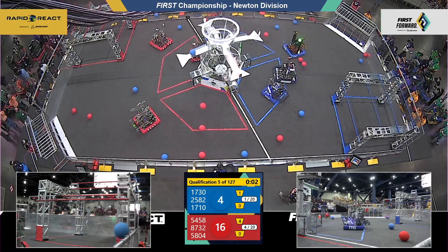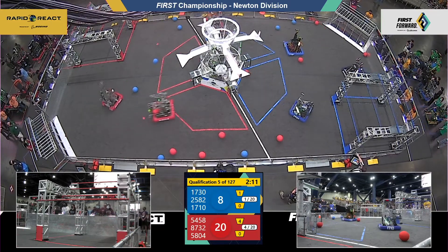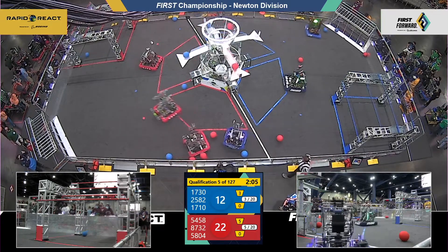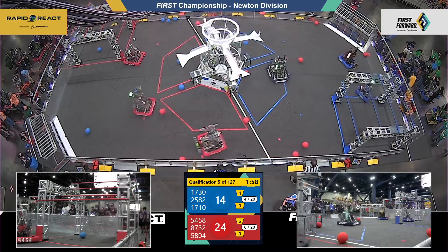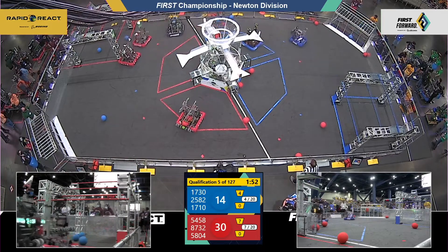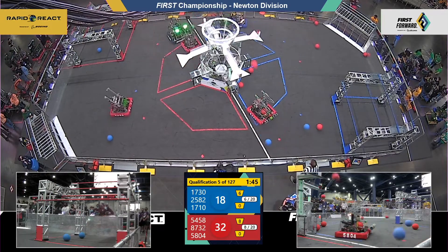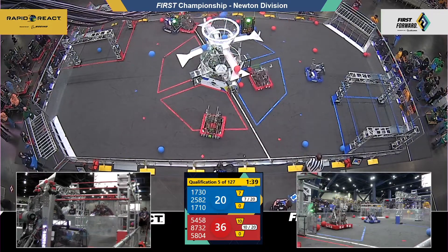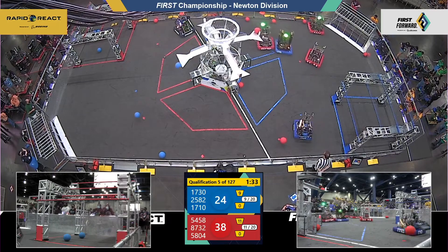Blue alliance adds one more thanks to 1730, the Durga bot — by the way, that robot is named after the team's crest. Team says they're proud of every part of their machines. Riding along now with 2582 as it moves around the far side of the field. That's some Panther bots on the prowl, taking up a defensive stance, trying to hold off two of the red alliance robots. 5458, the Crystal Mantis, is the name of that robot — made of so much polycarbonate you can hardly see it, almost known as the invisible bot.